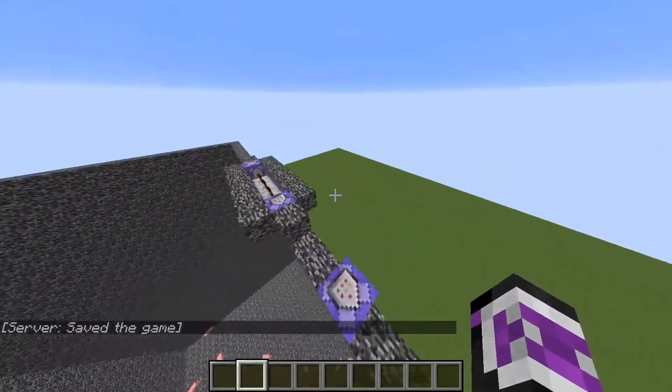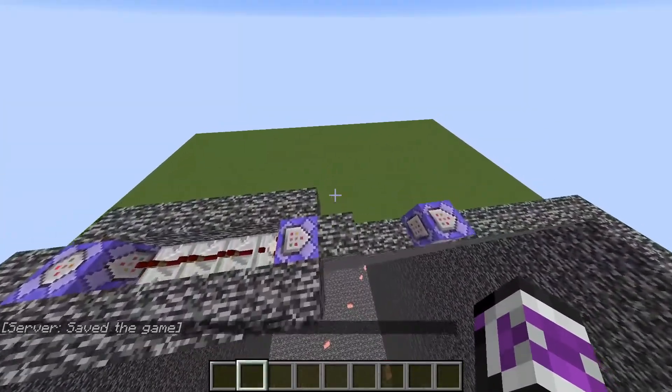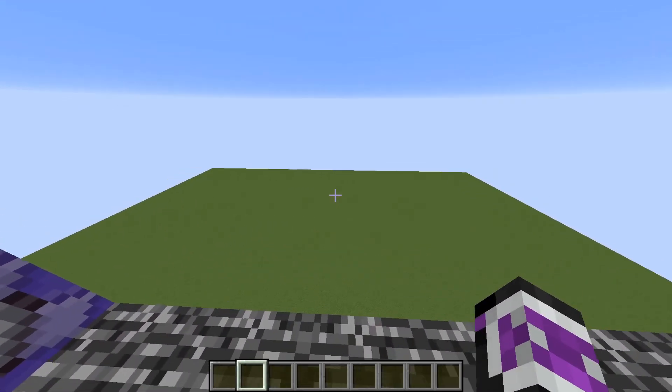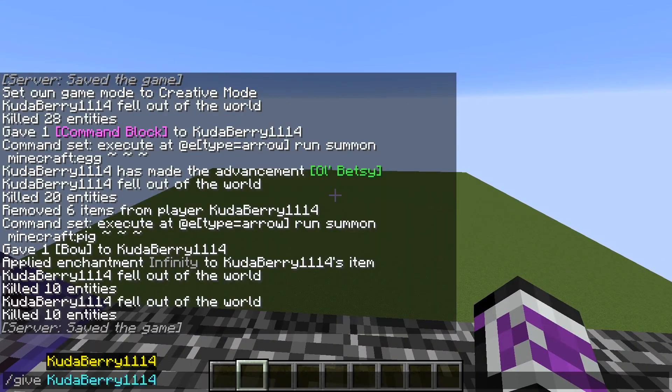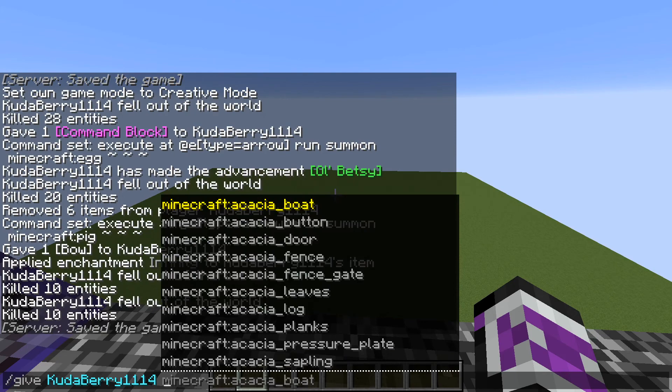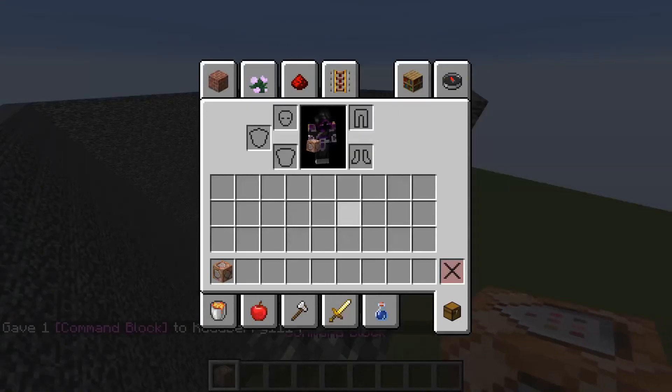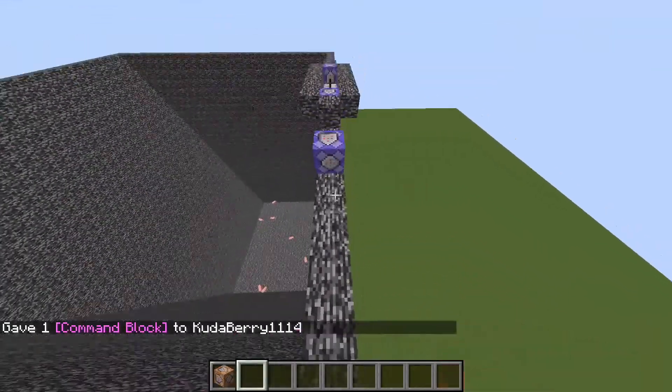Well, it's just some simple command blocks. We have three repeating command blocks here. So let's get started. First of all, what you're going to do is use the slash give command — slash give, your username, and command block. That's how you get the command block. Some people don't know how to do that, but yeah, that's how you do it.